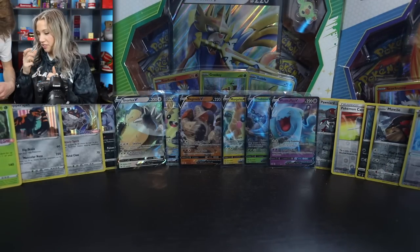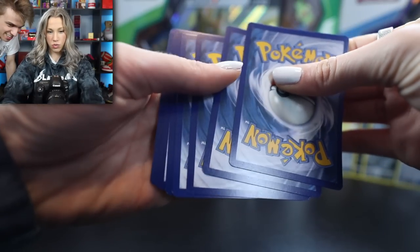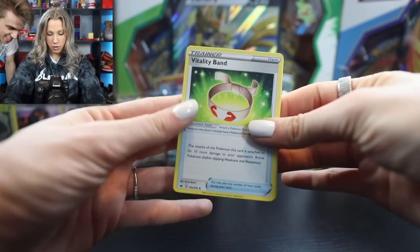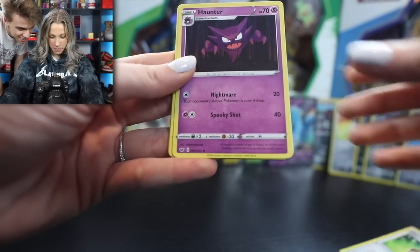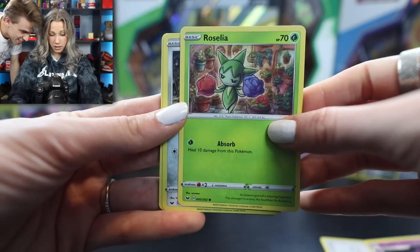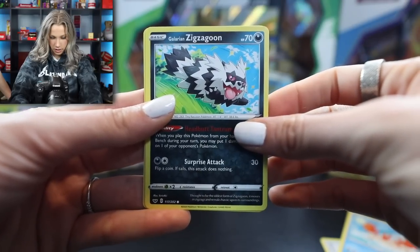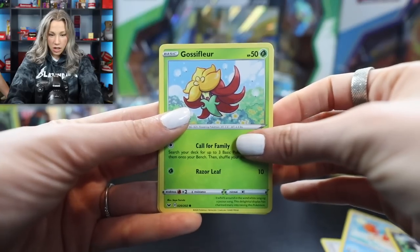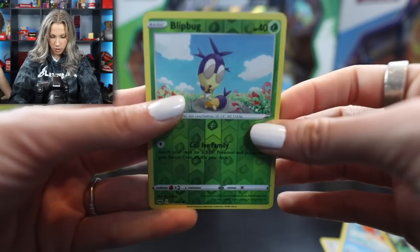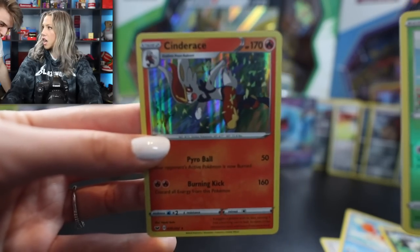You want to do one more? Okay. Three to the front, discard the dark energy. Vitality Band, Haunter, Thwacky again - wow, very common - Rosalia, Ferroseed, Krabby, Zigzagoon, Gossifloor, Blipbug - a nice Reverse Holo - and a Cinderace, which is an evolution of Scorbunny, and it's a Holo. That's all for this segment of Val opening two packs.